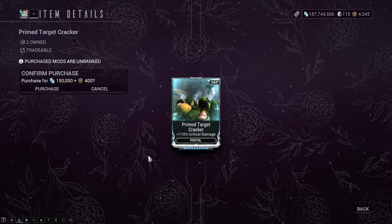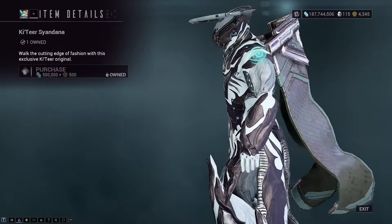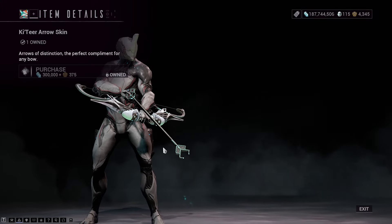Prime Target Cracker gives 110% crit damage for pistols. The Catia Sandana — this is kind of growing on me and I don't know why. The Catia Arrow skin — it's an arrow skin that goes onto pretty much any bow.